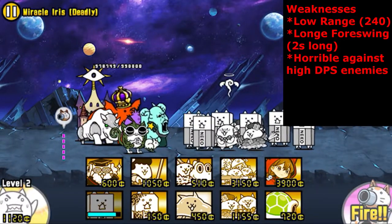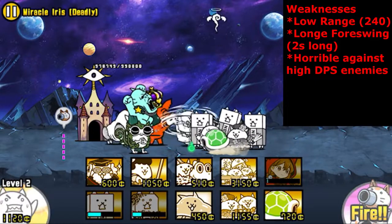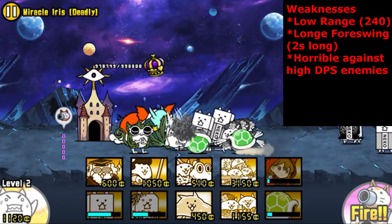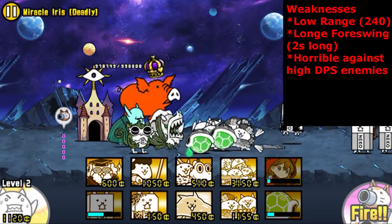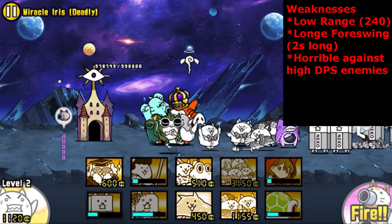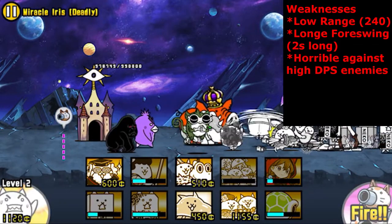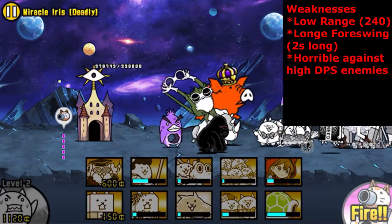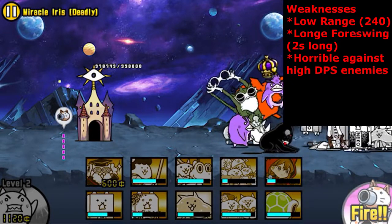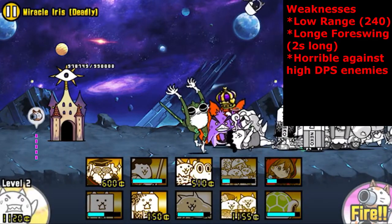His next weakness is his long foreswing. Cats in the Cradle's foreswing is 2 seconds long, which isn't terrible, but it does cause him to miss sometimes — especially if you have a bunch of other strong attackers, or if the enemy has a high knockback count. This can completely screw you over, because Cats in the Cradle only gets a few hits off before he dies, due to his 10-second attack rate and low range. Every hit counts, and missing one means missing out on that powerful 59.5k damage wave attack. His 2-second foreswing can also get him juggled by enemies with knockback abilities like Trollyblogger, H-Na, and The Mole.